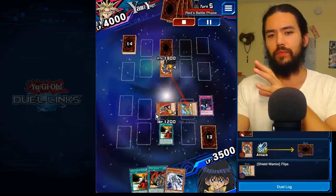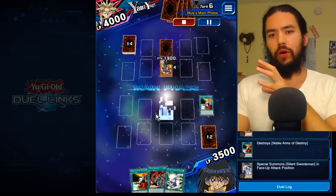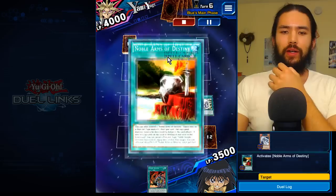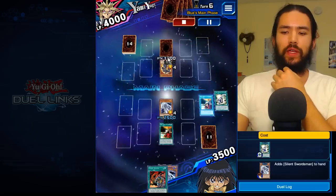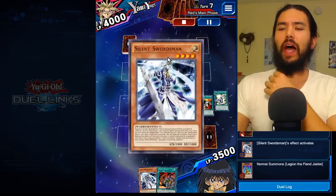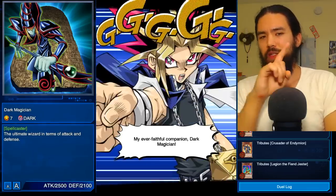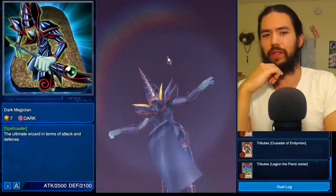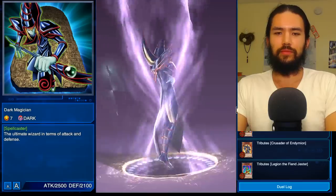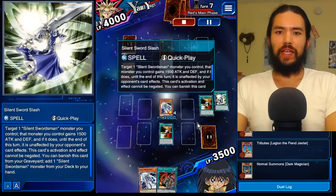Everybody was saying he was too hard, and they toned down the deck a little bit, so he's less OTK. I don't know exactly what cards they removed from his deck — I thought it was Magician Navigation, but I think they cut it down to one, because I used to see it all the time and now I only see it some of the time. Oh, look at that animation — Dark Magician keeping it tight with the Eyes of Power.